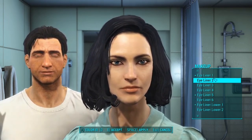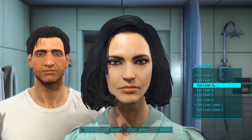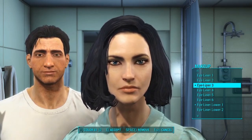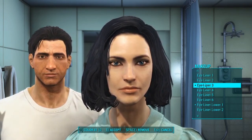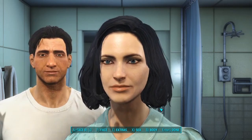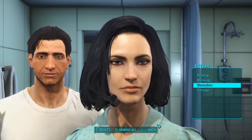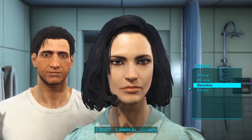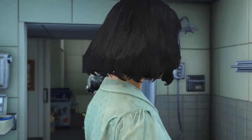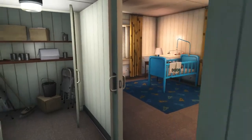Character creation is one of those things where I get too caught up in it, and before long I can't really remember what people look like normally. It doesn't help that some of the facial expressions in this game are ridiculous looking. I think that's everything I want to do — this will be good. I can always change it later, either at exiting the vault, when I get to Diamond City, or any place that has a surgery.